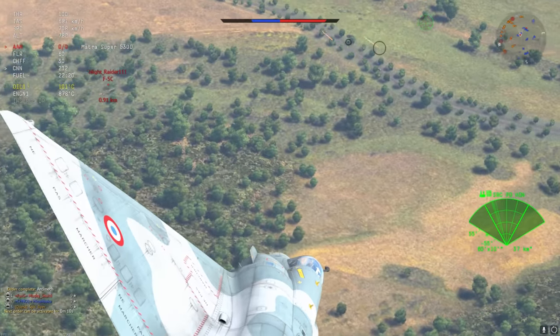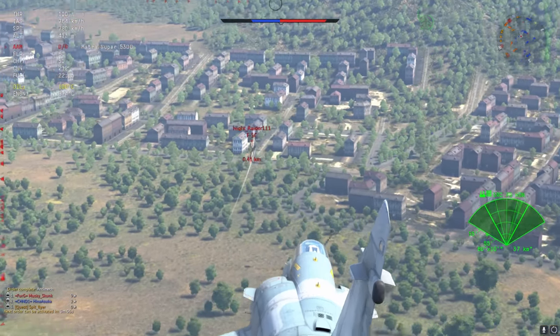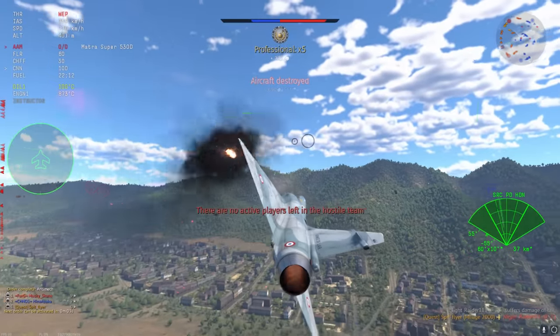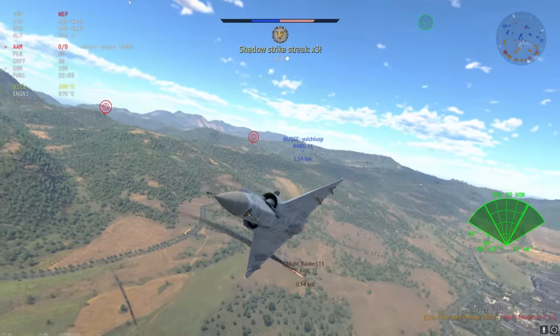I'm going to target the F-5, send the Matra Super 530 — it's a little ambitious, but hopefully it tracks. It hits, which is extremely disappointing. This leaves me with about one kill for four missiles. Hopefully the F-5 is going to shed enough energy in the turns to make it an easy gun kill, because I have to admit this is a very disappointing round — not because the plane is bad, but because I've been very impatient, and that's one of the things you really can't do with this plane. I spray, pray, give myself the Ace.